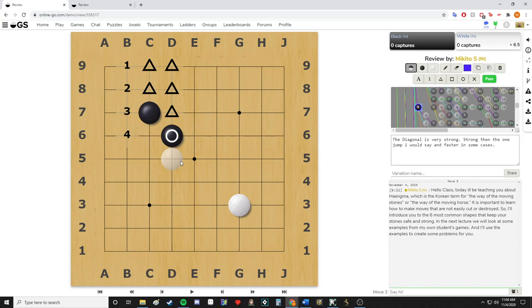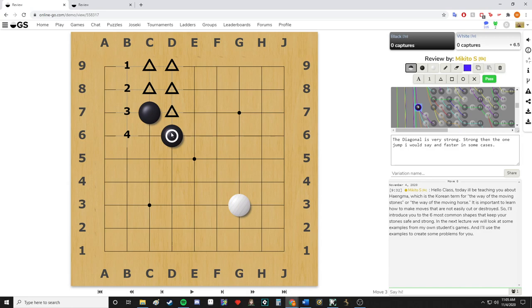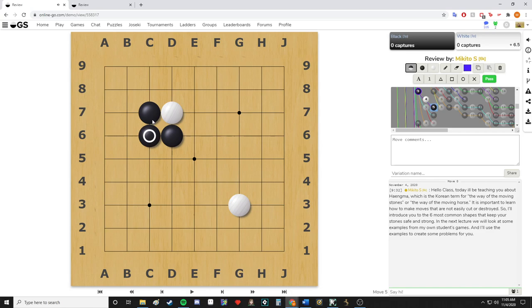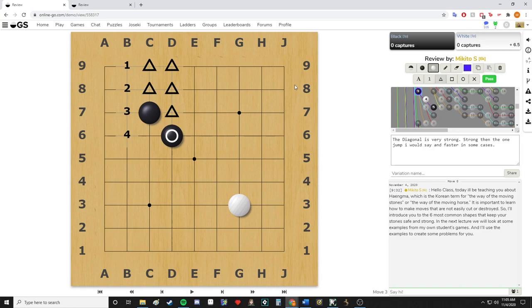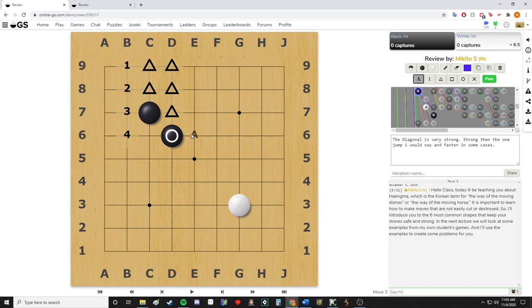With black being diagonally connected, if white tries to disconnect, black only needs one move and is fully connected, coming out with six liberties while white only has two — making black extremely powerful and white very weak. Vice versa, if white plays on the other point, black can connect the other way. So the idea is that black has two places to connect, and it's very hard for white to separate black in this instance.